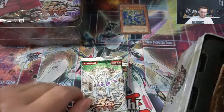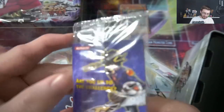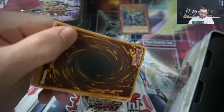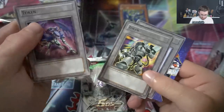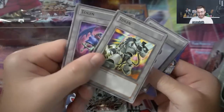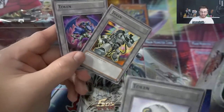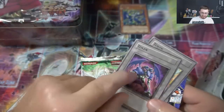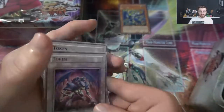We have a free entry to a tournament token, and I think these are just tokens - I might as well open them. We've got the Lamb Token, Stray Lambs, Grinder Golem, and then Phantom Sky Blaster. These guys are super broken with Links - Grinder Golem with the Akashic Magician bouncing him back lets you get a ton of tokens, and Sky Blaster is very good for getting out token cards. A lot of Sky Striker cards were using this for a while.